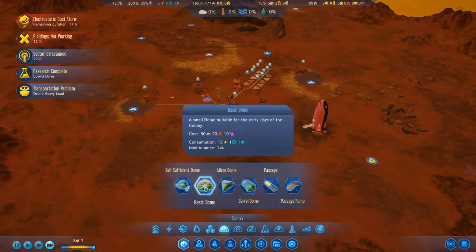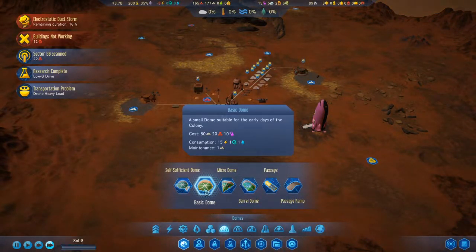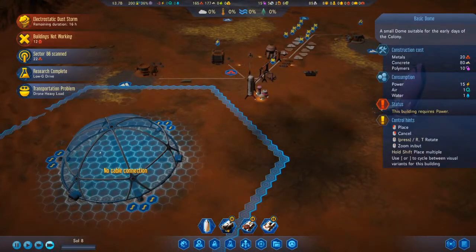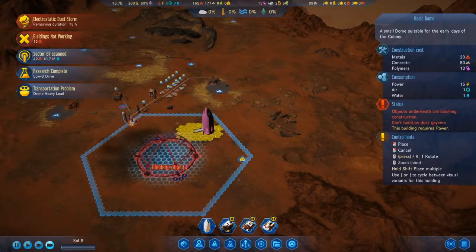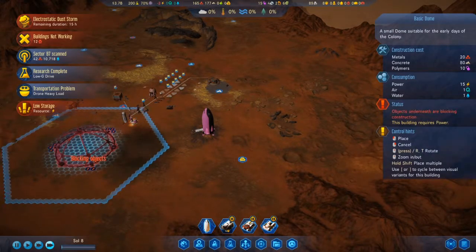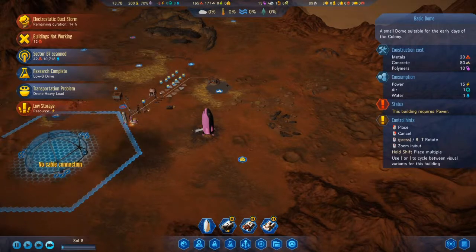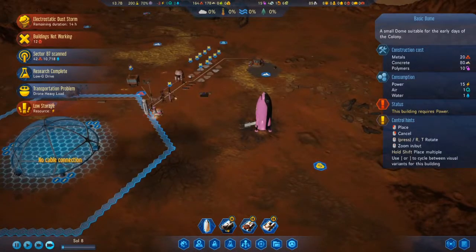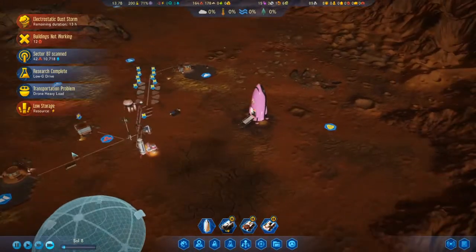We can't take off during a dust storm. Maybe I will start setting up the dome — we have enough of everything. Could I set it up over here? Resources are low, we're low on power. I suspect these geysers are kicking up dust. I think it's going to have to be here.